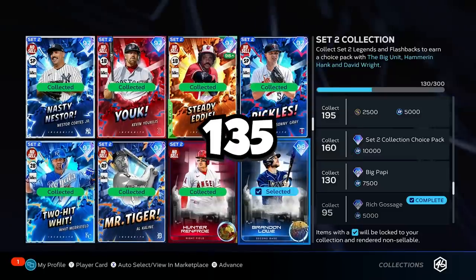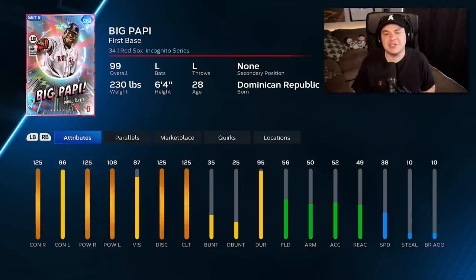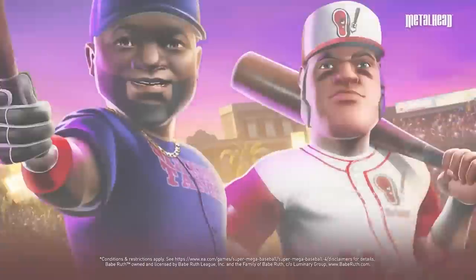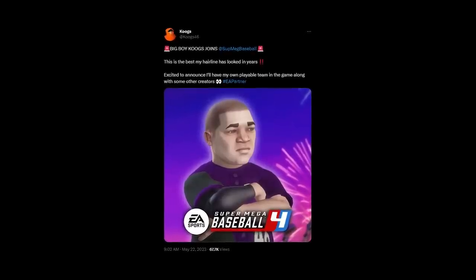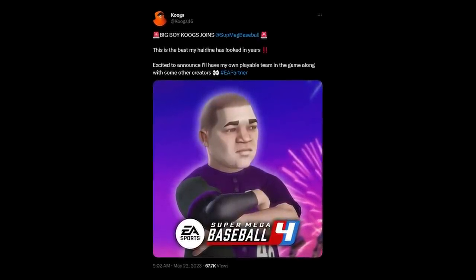I collected 135 set two cards to unlock 99 Big Poppy. It's actually really fitting that I've unlocked this card today because Big Poppy is one of the cover athletes in the new Super Mega Baseball 4 coming out on June 2nd. And today I got to announce that I'm actually a playable character in Super Mega Baseball 4 — I'm gonna have my own team in the game. I thought the timing with me getting Big Poppy was perfect.